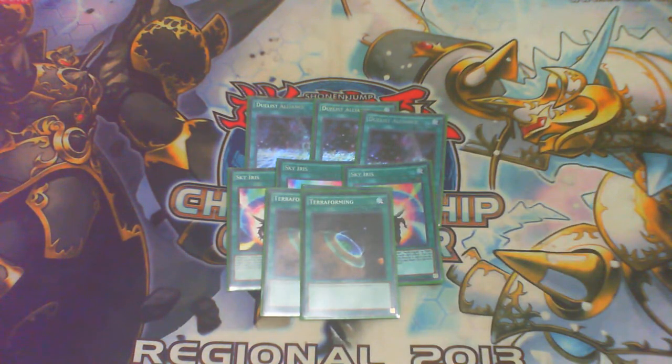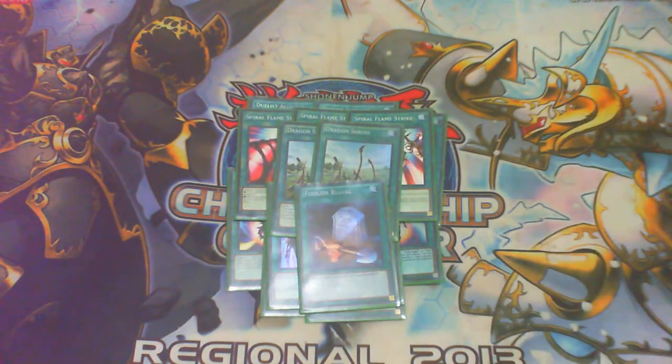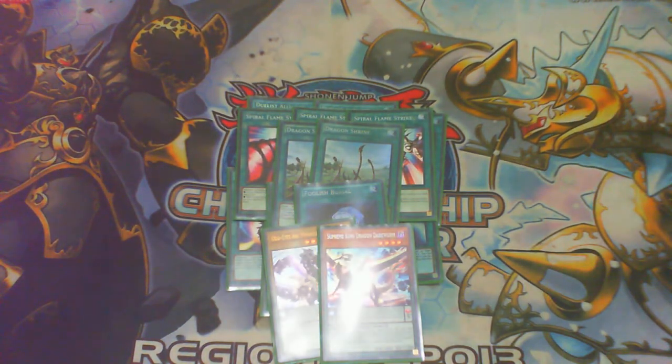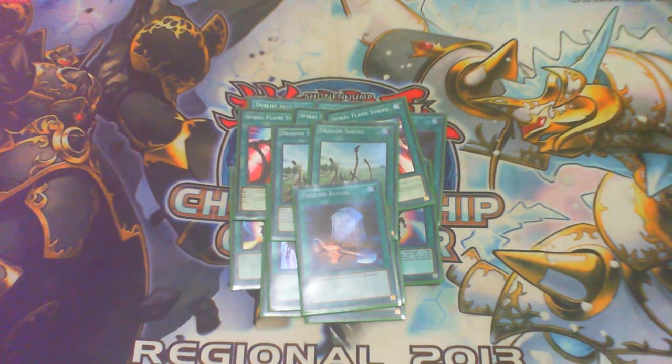Two Terraforming to go with that obviously. Triple Spiral Flame searches any of your Level 7 Odd-Eyes — really good. Two Pendulum Call searches out Magicians. Two Shrine, and Shrine is better than Foolish in this deck because I can send Arch Dragon and since Arch Dragon is a normal monster I get to send Dark Worm with it, thinning the deck. If Arch Dragon is in the graveyard, I can access it via Oafdragon or simply pull it back.